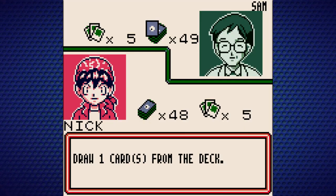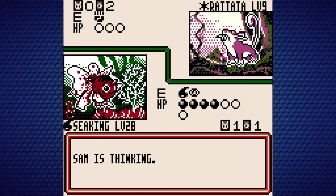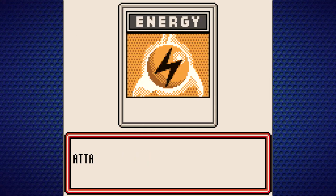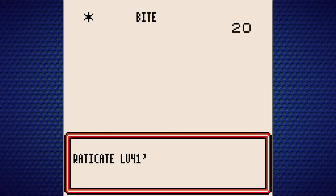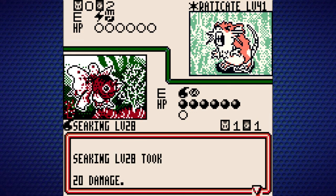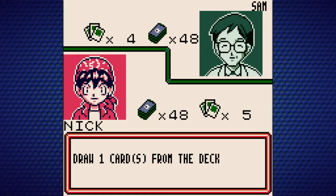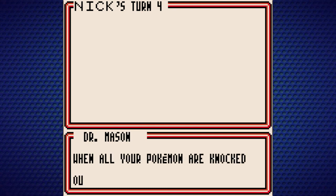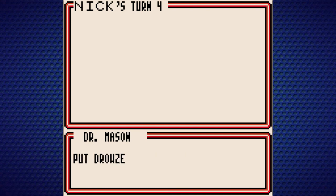Now Sam is placing a level 9 Rattata — Sam, it's not looking so clean against my Seaking. But we got Eradicate now. Looks like it's still getting KO'd though. It can use Bite, and that's going to KO us next turn. When all your Pokemon are knocked out and there are no Pokemon on your bench, you lose the game.